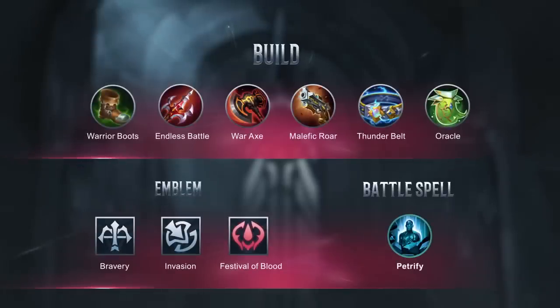For his role as a fighter, we recommend this equipment build to bolster his damage and self-sustain. Choose the fighter emblem to further enhance his survivability, and for battle spells, we recommend Petrify to synergize with his passive and Vengeance skill.